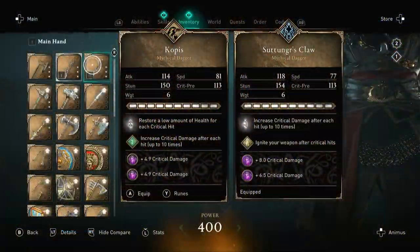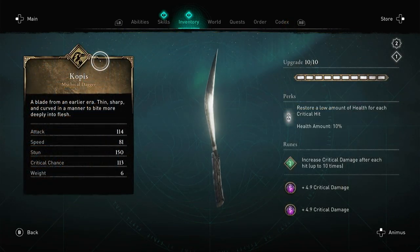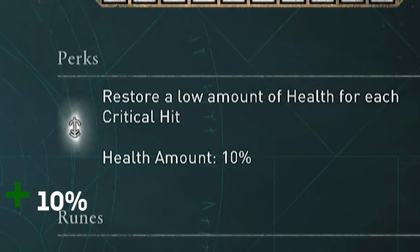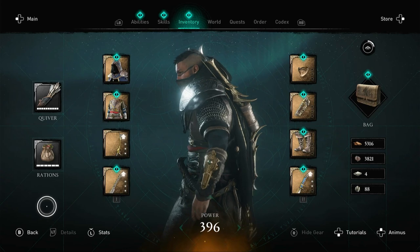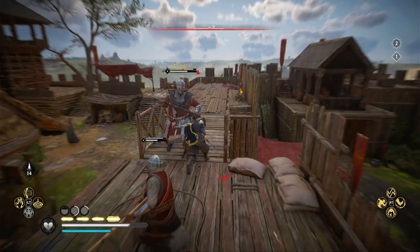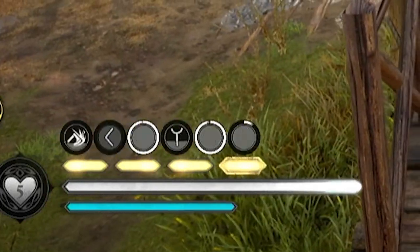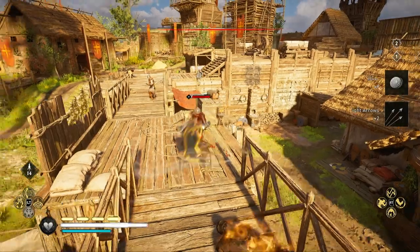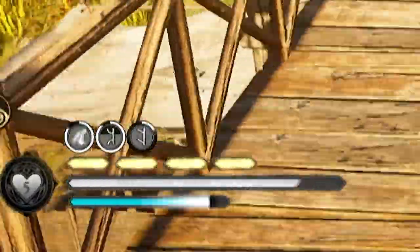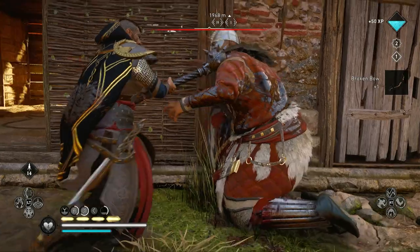If you're looking for a dual-wield alternative, I'd recommend the Kopis, purely because of the bonus proc — it restores a small amount of health for each crit. If you've picked the appropriate armor set built around enhancing that critical chance, you're going to significantly profit from these choices. I find myself pretty much indestructible on very hard settings running around with these two daggers. You'd be surprised how often the Kopis procs and keeps you topped up. Combine that with a few crit runes that scale for full health and you're looking at a demi-god build in Saxon England.